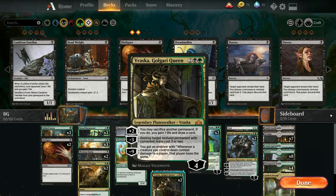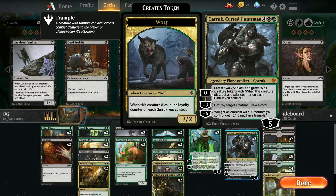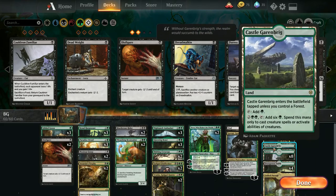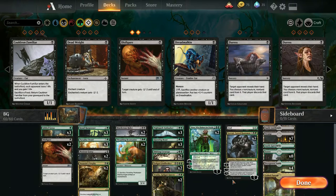We have Vraska Golgari Queen because it's a 4-drop planeswalker that can remove things or gain life and draw cards. Nessa for the ramp - and she's not bad herself. We've got the Curse Huntsman because it can destroy stuff and make some wolves. And then Finale for a board wipe or to get creatures back from the graveyard. We've got two castles - the black one to draw some cards and the green one to get some mana. Other than that, it's just Golgari Good Stuff with a lot of creature removal.